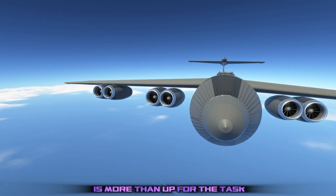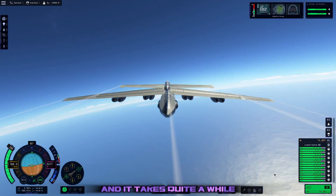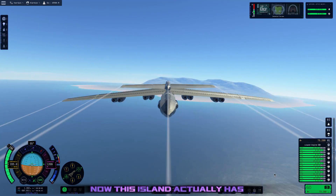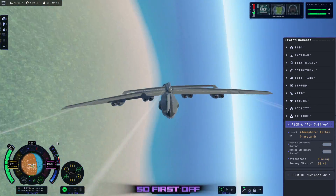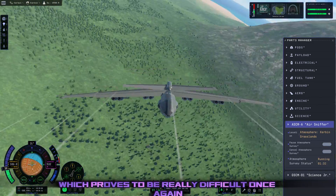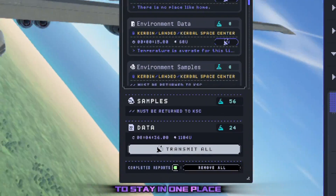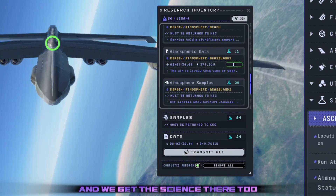I believe this beast of a plane is more than up for the task. First, we head out to this island, and it takes quite a while flying over the ocean. This island actually has three different biomes: beach, grasslands, and mountains. We're going to get the grasslands one first, which proves to be really difficult once again because we had to fly in a circle to stay in one place. But we do get the grasslands, then fly up to the mountains and get the science there too.